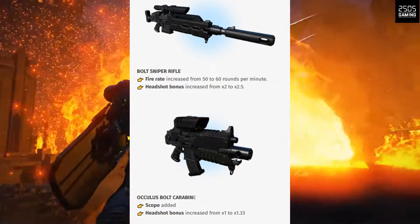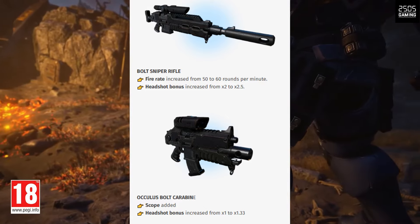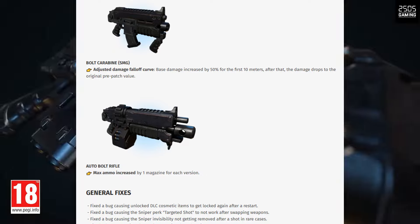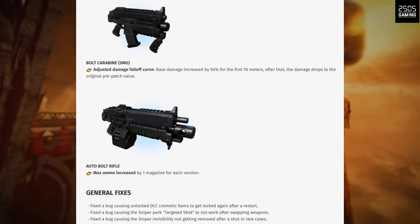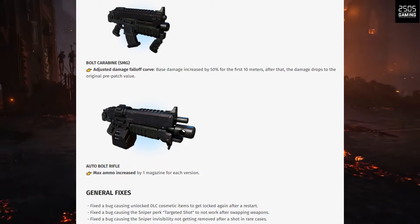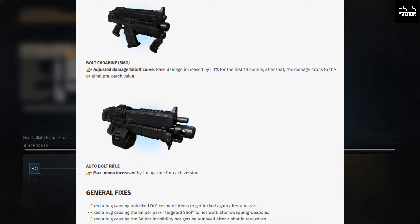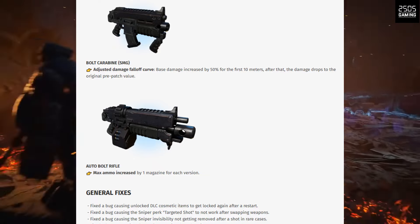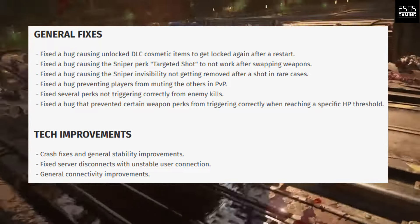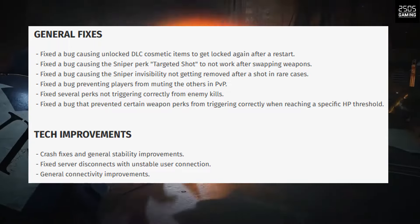The Oculus Bolt Carbine now has a scope added and headshot bonus increased from 1 to 1.33. The Bolt Carbine SMG has an adjusted damage falloff curve — base damage increased by 50% for the first 10 meters, after which the damage drops to the original pre-patch value. The Auto Bolt Rifle max ammo increased by one magazine for each version.